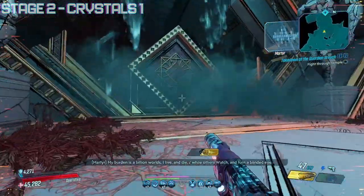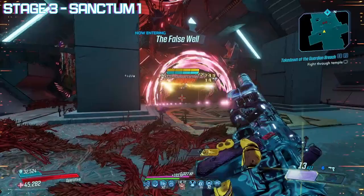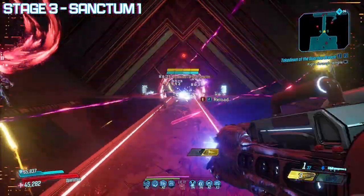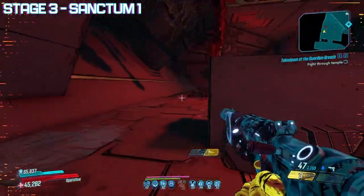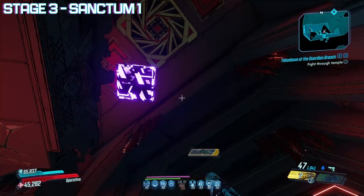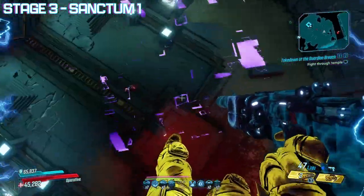Once all the crystals are charged, a large door will open and you will make your way to Stage 3, Sanctum 1. Immediately upon entry, you will be greeted with a few more Guardian portals. Take these out as you progress further in. If you aren't prepared for even more enemies, do not cross the bridge until you clear out the first section as another portal will open. Once you've cleared all the Guardians, the door ahead will open and you'll enter a much larger room up on a higher platform. If you stay on this upper platform and successfully clear out all the Guardians, moving platforms will appear for you to jump across.